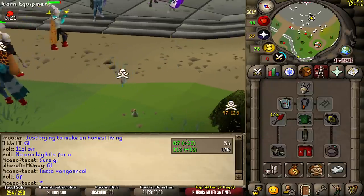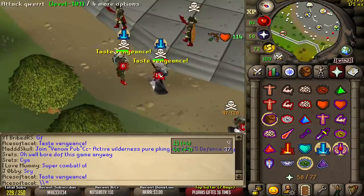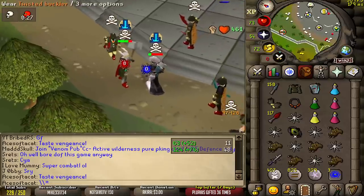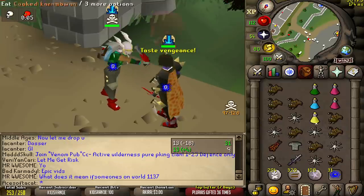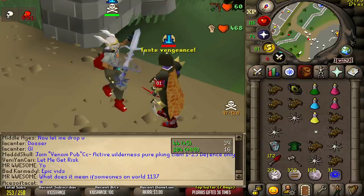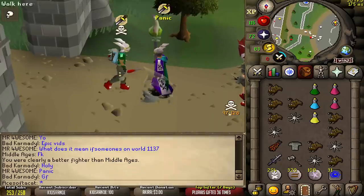I want to re-watch that. Who chanced who? I think I chanced him because I had PID — I'm not even sure. Do I kill? I see. My 81 KO — I just lost PID as well. The 81 coming in clutch.